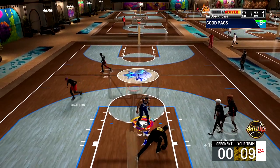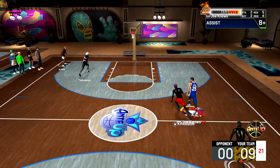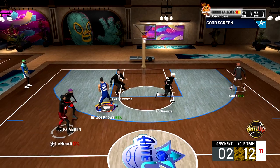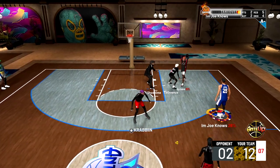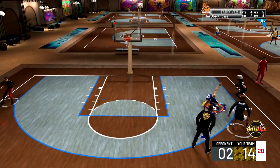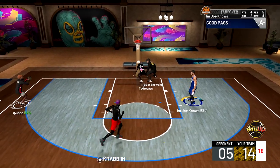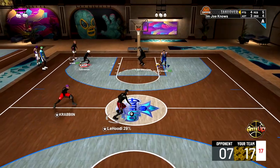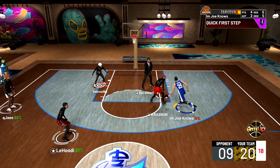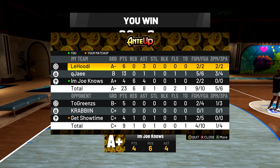If you're a center that likes to dominate inside but gets bored just setting screens and rolling to the basket, this is a build for you. I get the rebound and just go coast to coast, pull up the mid-range, kick it out to Jay, over to Hoodie — bang — we're up 12 to zero. I pop mid-range, go coast to coast, I can iso, I get pro dribble moves, Hall of Fame playmaking badges, and I can pop. We finish game one with 4.6 rebounds and 4 assists.